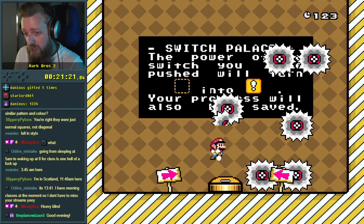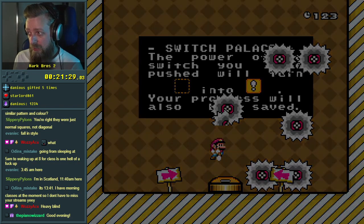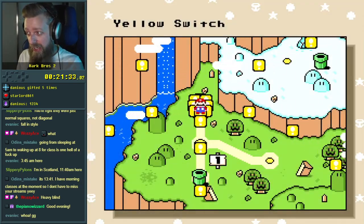Switch Palace. A bunch of stuff — all I can see are saws, I cannot read the text. It looks like a pretty stock Switch Palace kind of thing. I'm glad we got that one down. That was kind of a nasty end to the level.